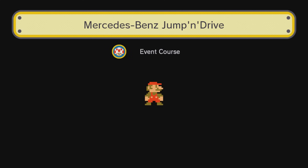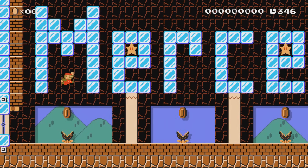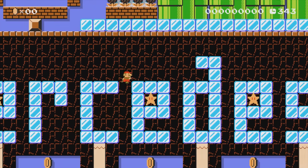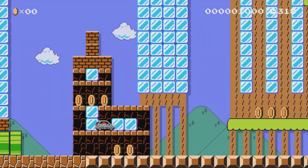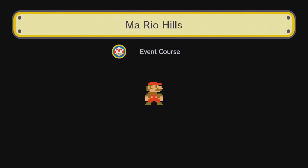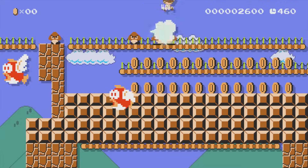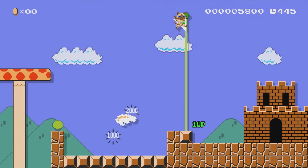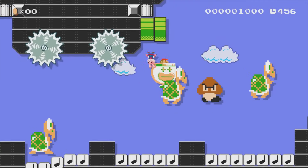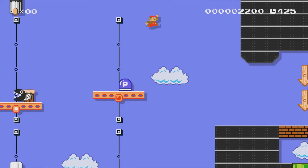Mercedes-Benz Jump and Drive is the first autoscroller of this run and starts off with coins and munchers. The first coin can be dodged, but the next part contains so many coins there is no way to dodge them all — this one is a no-no. Mario Hills features coins that force you to be super careful where you jump, but nothing that stands in the way too much, so this one will be done quite fast. The Nintendo Badge Arcade level wants us to use a P-Switch to turn bricks into coins in order to finish the level, and sadly there is no other way to make it past — not possible.